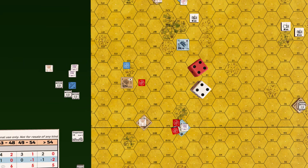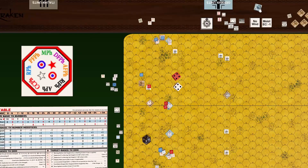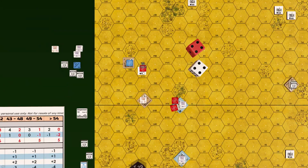Panzer 2 is eliminated and Stuart maintains rate of fire — the British score their first victory, gaining 5 victory points against the Germans' 25. Roll for crew survival: 8 — crew eliminated.